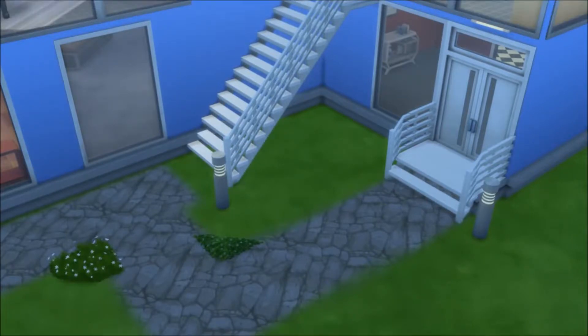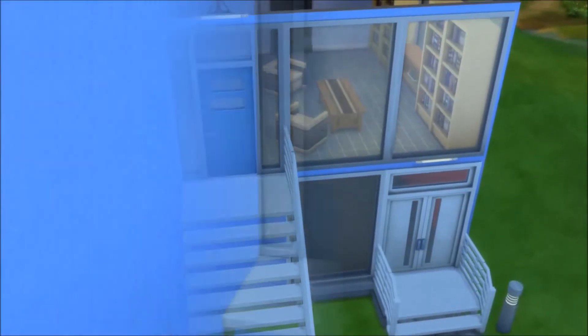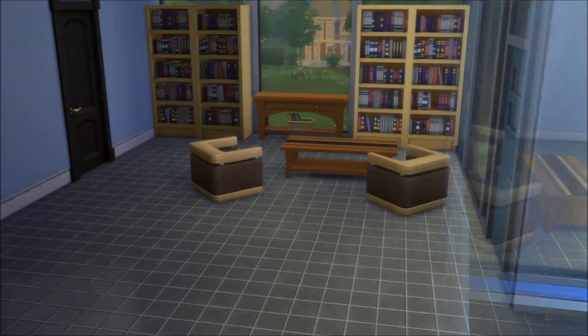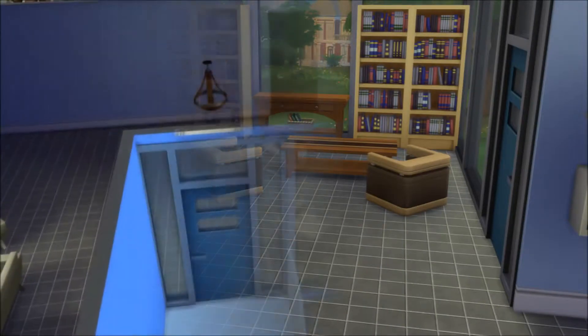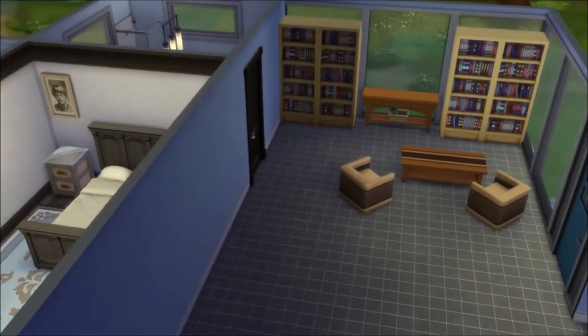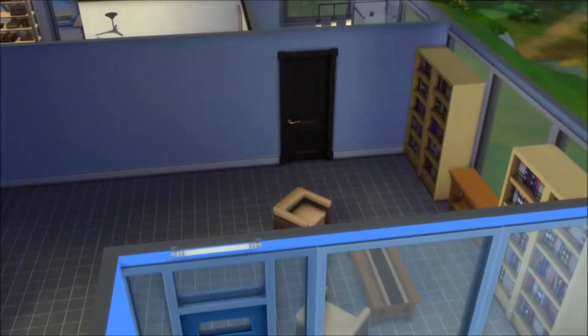And here is our last apartment. This is of course the biggest one because it's on the top floor. Here's the entryway, and to the right of the front door is a little library, just in case your Sims want to get to reading as soon as they step in the door. Right next to that library is the first bathroom of this apartment.